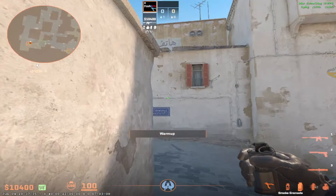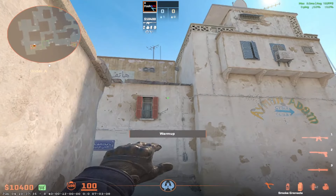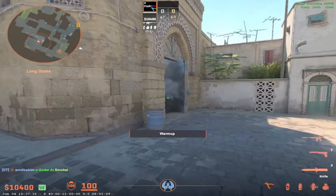So I want the first guy to go into this corner, and then he's going to aim to the right of this thing, and he's going to double jump throw a smoke. The smoke is going to land inside of doors, like this, and he's going to smoke off the doors perfectly.